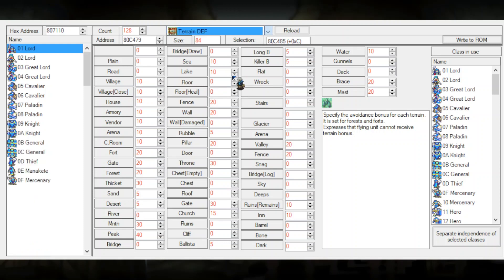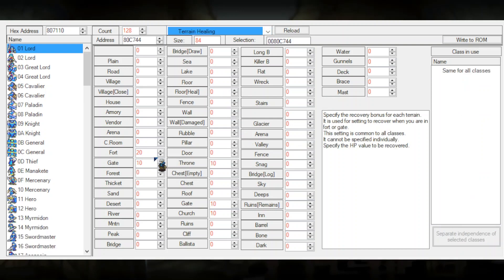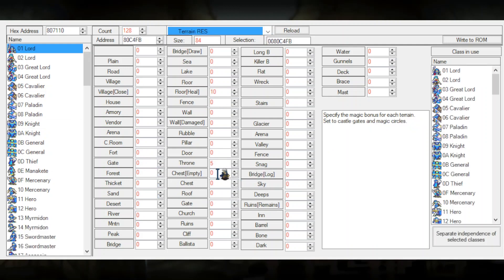You can also edit the amount of defense terrain gives. A forest will give one extra defense to a lord class, two extra when on a fort, and three when on a gate. The same goes for resistance — fortresses, gates, churches, and gates also give extra resistance or extra healing. A throne gives five extra resistance to any foot soldier class standing on it, which means if you're a lord on a throne, you'll have a hidden five extra resistance bonus. You could set this to zero so a character won't get any resistance boost on a throne.